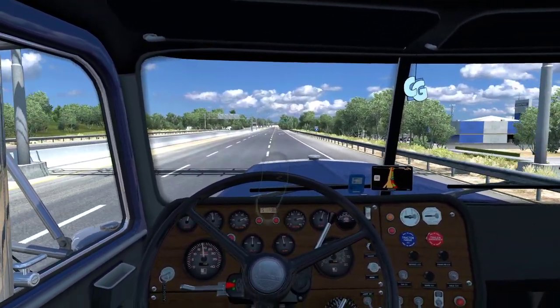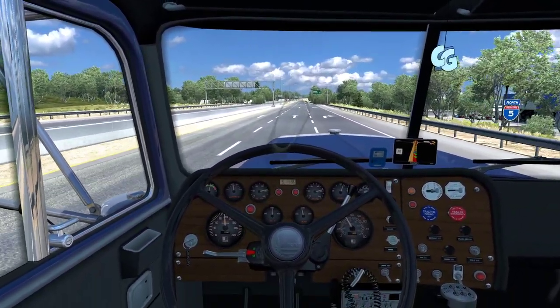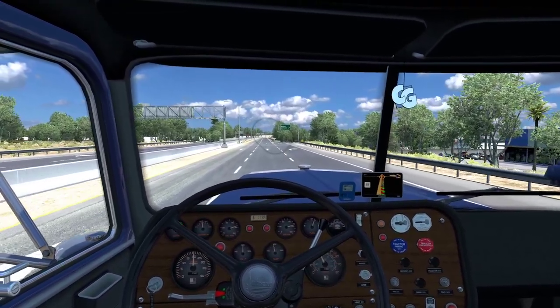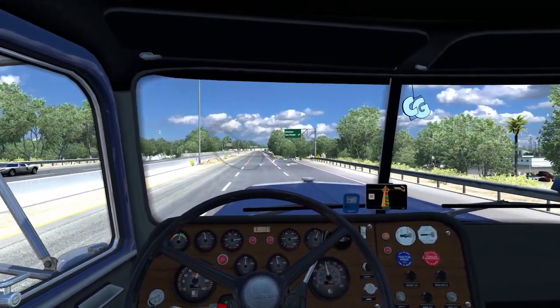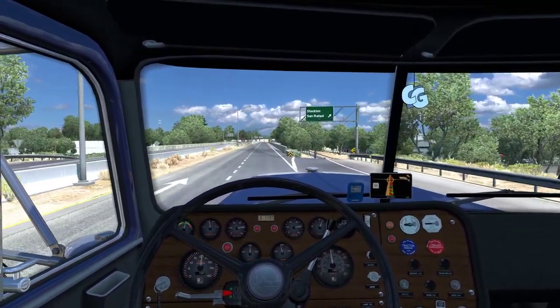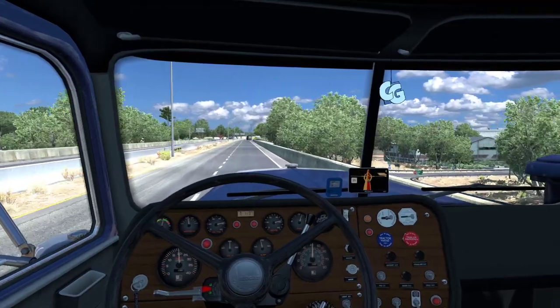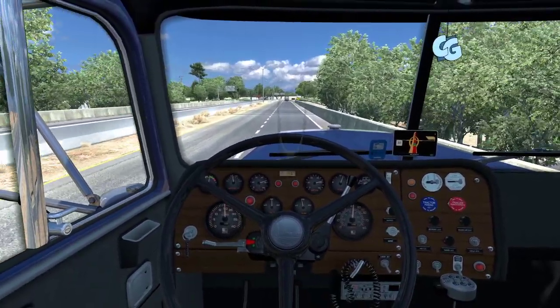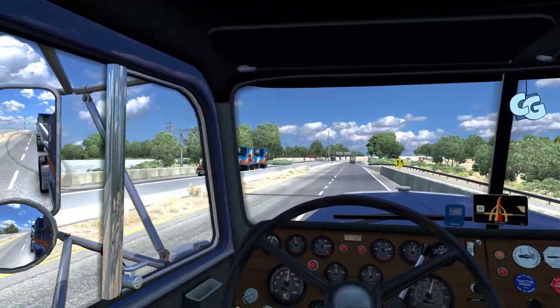I purposely went with the XBS Autocar for this truck because I know it's one of the most optimized out there — it's like SCS-level quality optimization. So if you ever get any frame drops, that's most likely due to the map having too many triangles, too many trees or whatnot. But this truck is as optimized as it can get, so that shouldn't be a problem.